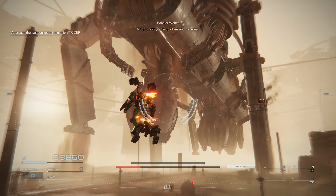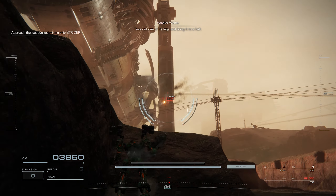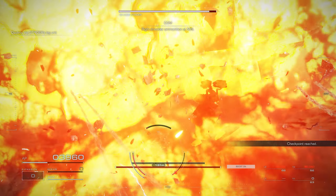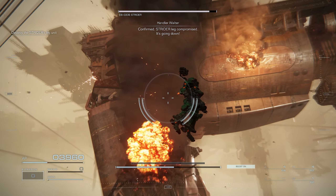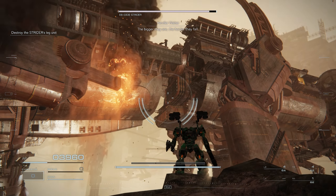Alright, now you're up close and personal. Take out one of its legs and bring it to a halt. Right shoulder ammunition at 50%. Strider leg compromised. It's going down. The bigger they are, the harder they fall.